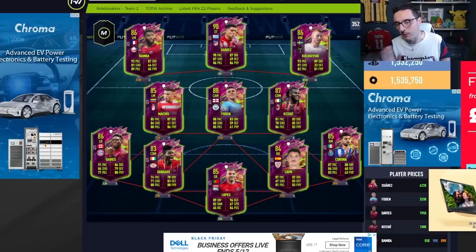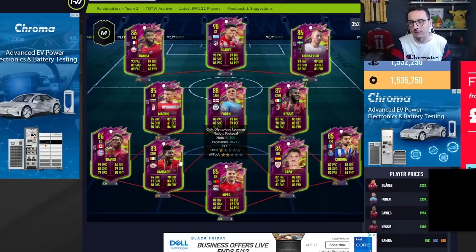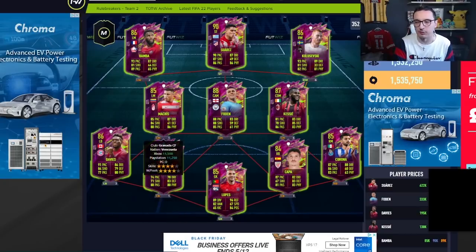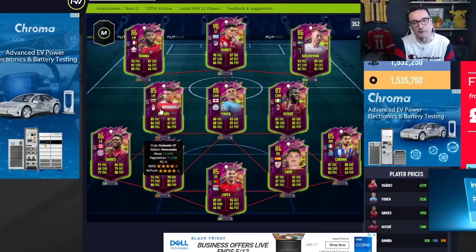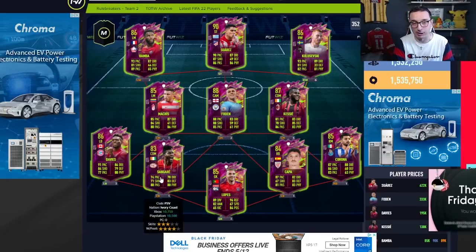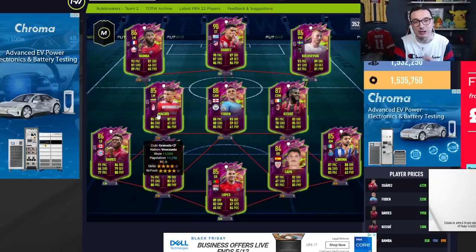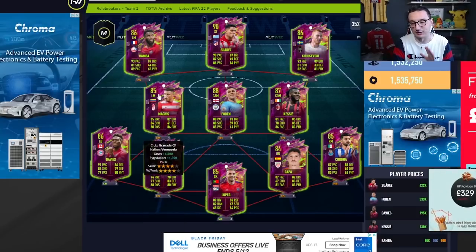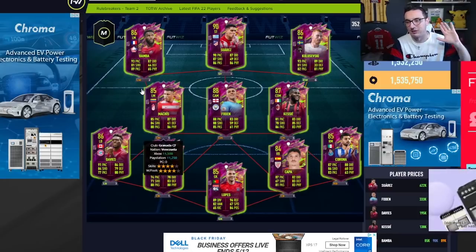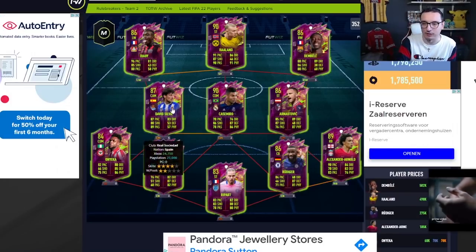Let's start by looking at Rule Breakers Team 2. A simple strategy: buy one of all the cheap cards and put them in your club — they will guarantee profit at a later date. Matches are not far off. Sangare is pretty much discard price, Lopez is pretty much discard price. Buying one of each is a very good place to start. Any of the other guys near discard price — buy one and stick it in your club.